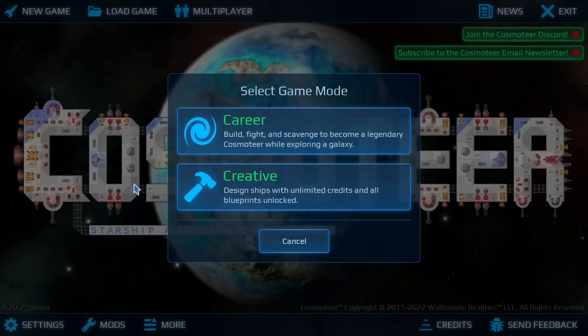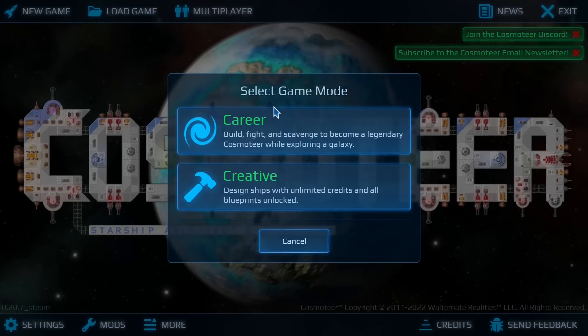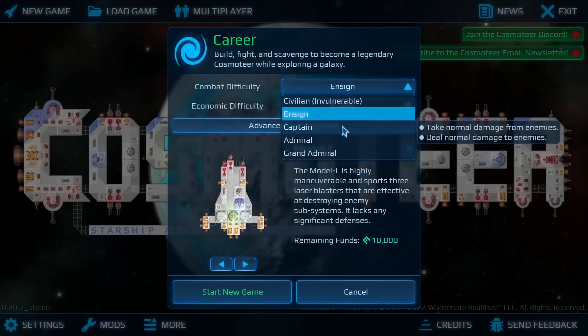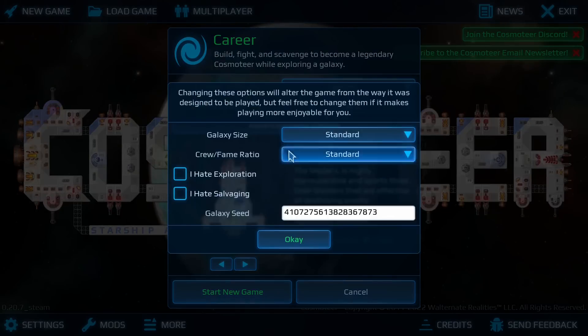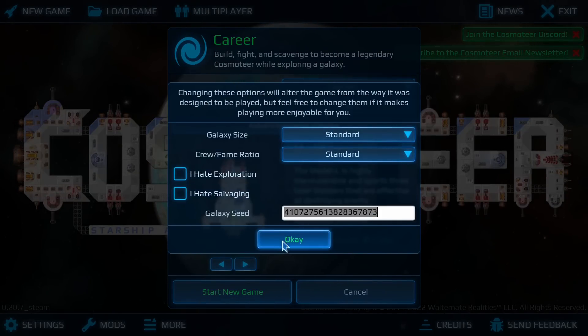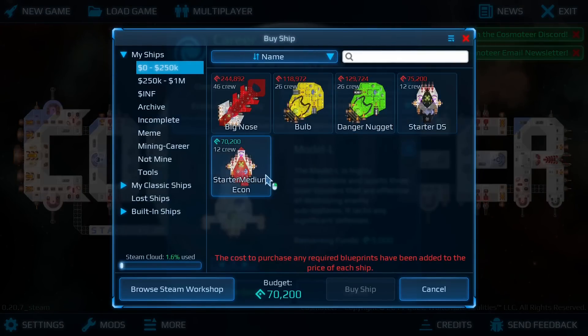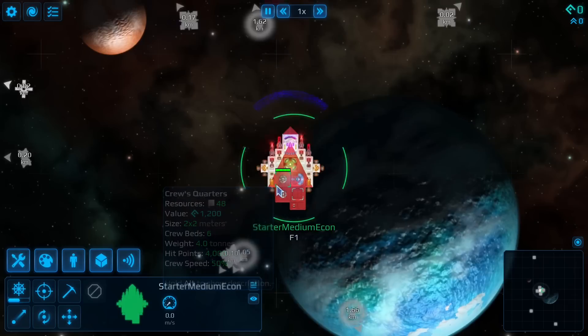I'm going to be making a walkthrough on Cosmoteer to show you how an experienced player goes through the game, to fill out points that might not be covered in your typical tips and tricks videos. I'm going to be doing career mode, normal combat difficulty, and normal economic difficulty. Advanced gaming options are the same. I'm going to be using a custom ship specially designed for this — note that starting prices differ based on economic difficulty, so I had to make a new ship.